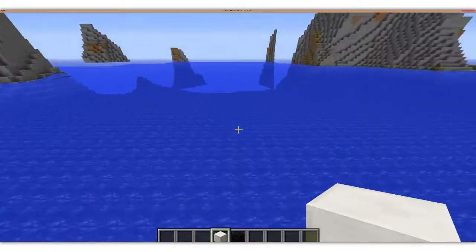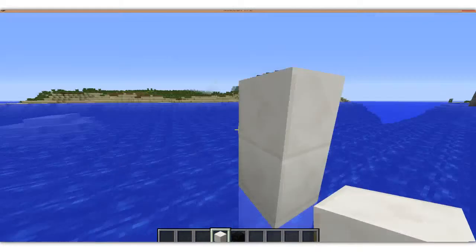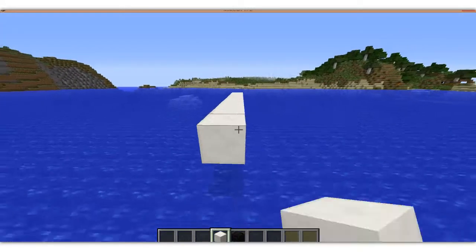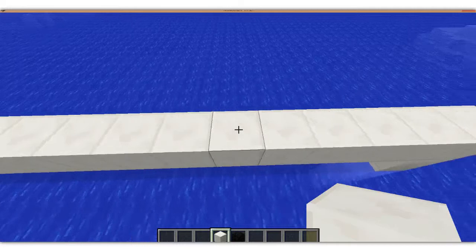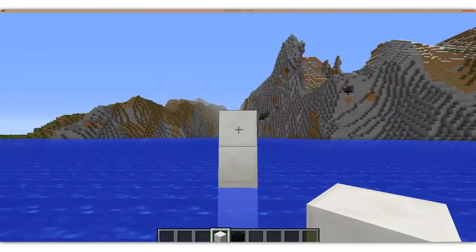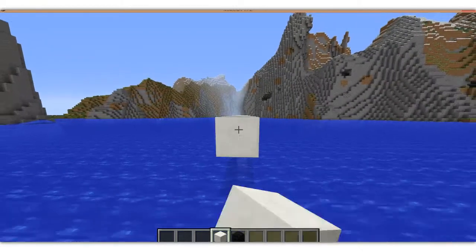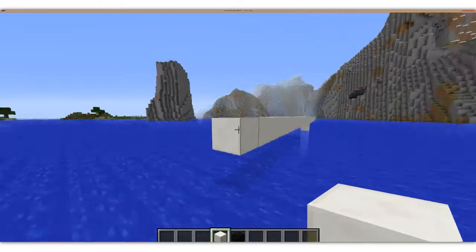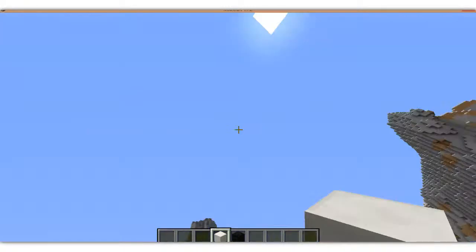We're going to go way out here and start building the arena. This is actually a kind of cool area to build an arena. So I know what I want this size to be — I want it to be like 15 blocks down. Let me count: 1, 2, 3, 4, 5, 6, 7, 8, 9, 10, 11, 12, 13, 14, 15, 16, 17. So it's going to be 17 blocks out, and I'm going to make this like a giant ball-shaped thing.